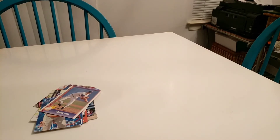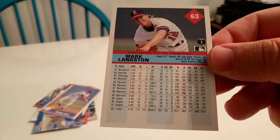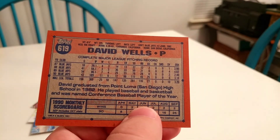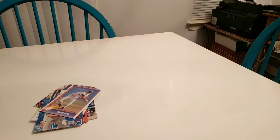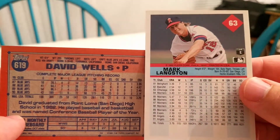Now as far as the lefties go — one contender is Mark Langston. If you look at Langston's numbers, really strong, low ERA, decent number of wins, and he has strikeouts. He's a contender. We also have David Wells, who threw a perfect game — rarely misses action, he's a possibility. Steve Avery is a rookie card, but Avery had a pretty solid career for the Braves in all those playoff runs. And John Lester — Lester had some pretty good seasons with the Cubs. But I think it's going to be between Wells and Langston, and I'm going to have to give it to David Wells — I'll use the perfect game as the tiebreaker.